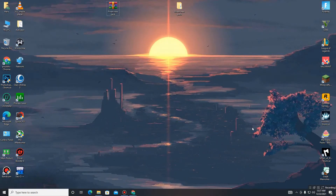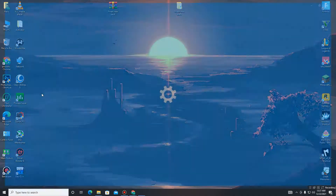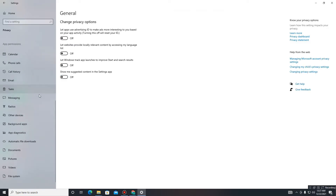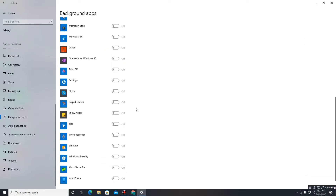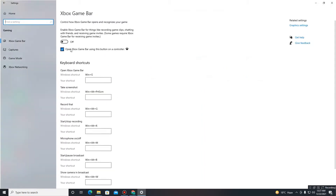First of all, you need to turn off some settings. Go to the search bar and type 'Settings,' then go to the Privacy section and turn off all of these settings one by one. In general, turn off all the tabs down below, then click on Background Apps and turn off all the background apps running in the background.